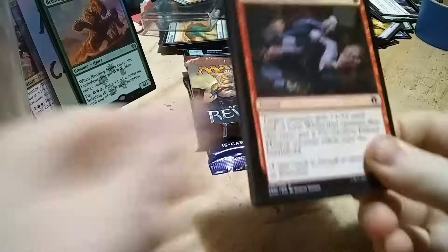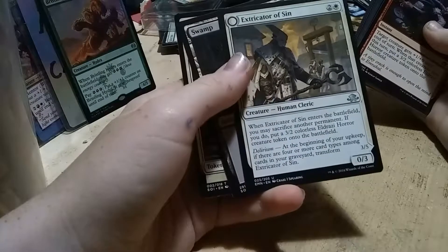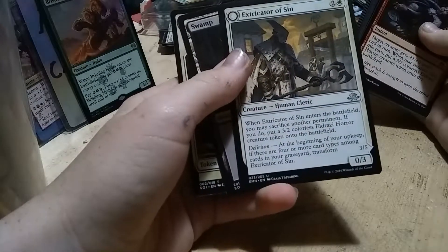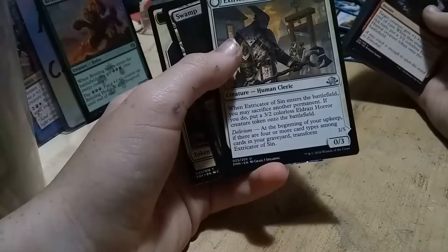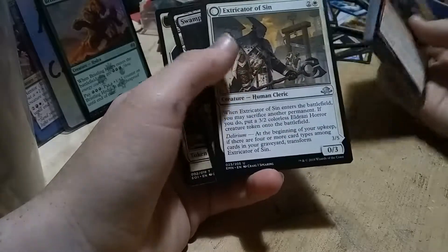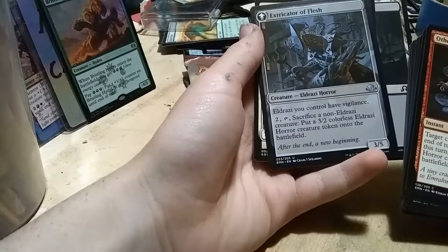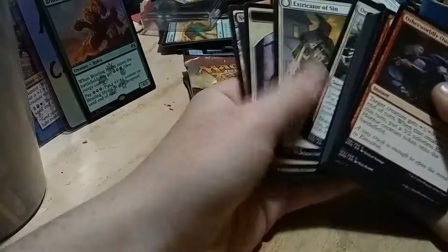Here we go. I've actually opened barely any packs of Eldritch Moon, like, ever. Skip to the rare — it's a flip card, Extricator of Sin. When it enters the battlefield, you may sacrifice another permanent; if you do, put a 3/2 colorless Eldritch Horror token on the battlefield. Transform it, and then it's a 3/5. The Eldrazi tokens have vigilance. Huh, it's not the best.